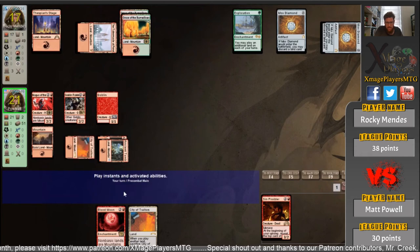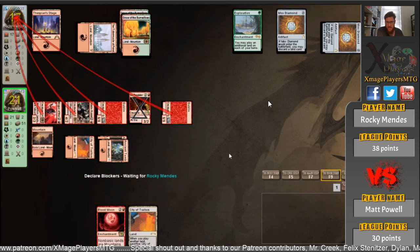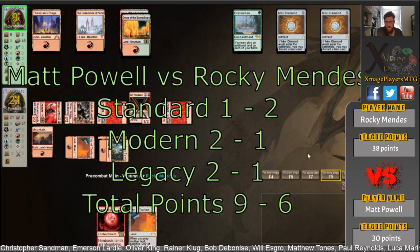Down will come Sin Prodder. I'm not familiar enough with the Lands deck to know how it can actually beat this deck now — obviously it must have enchantment removal in it, that's the only thing I can think of. There's lethal on board next turn; we're going to see a concession in a second. And in some very entertaining matches, Matt Powell comes back and takes Legacy two games to one. Rocky will have to wait a little bit longer to jump to the head of the queue for the new players league. Matt takes it nine points to six.